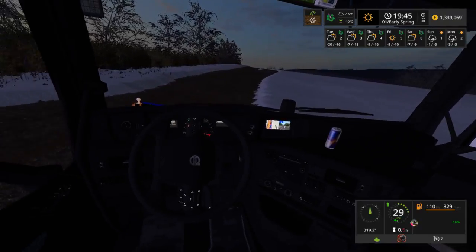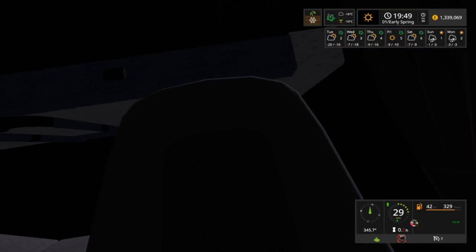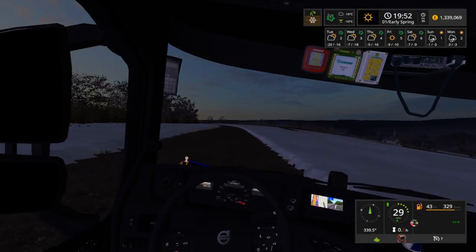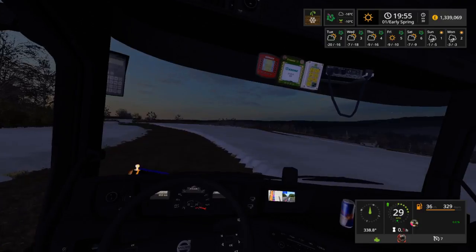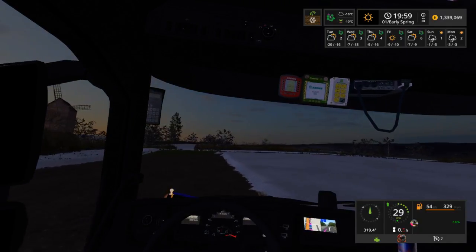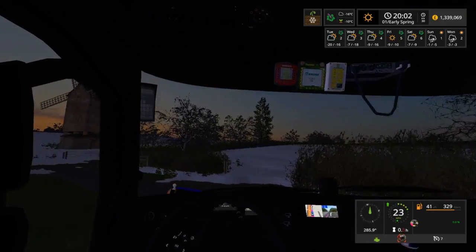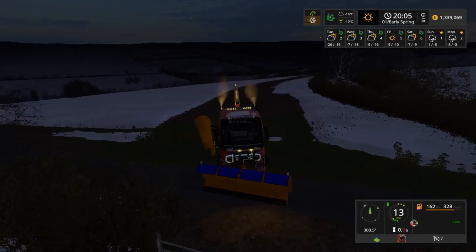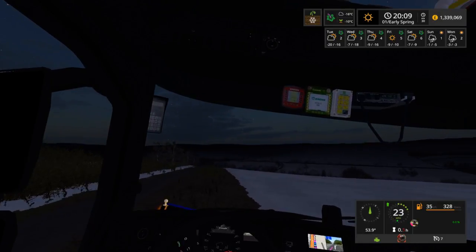A couple more times around. Where are we running at? Because I do want to head back to the yard. We'll give it a line here, let's see where it's going. I'm going to disable the beacon — that's the one mod that for me just doesn't work. I am still ploughing if anyone's asking — wondering why I'm just sitting here talking but I am still ploughing away, as we get closer to the exit.